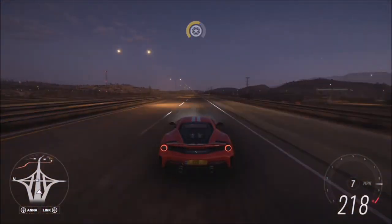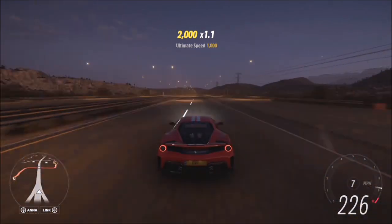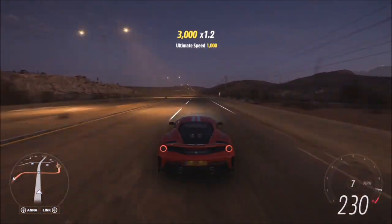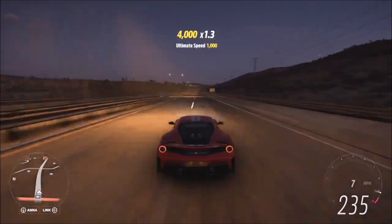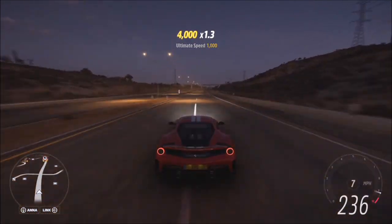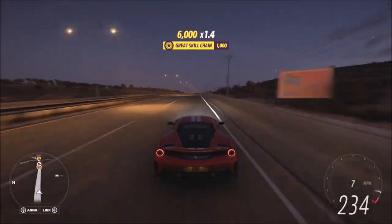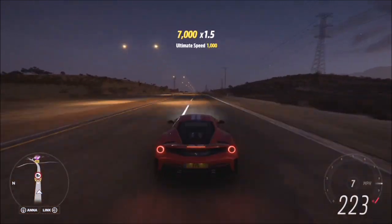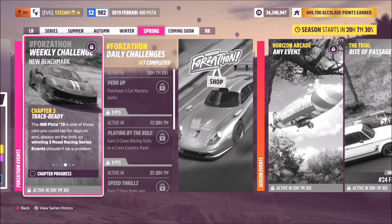For those who don't know, an ultimate speed skill is when you're hitting speeds above 190 mph. It will pop up with 'ultimate speed' — preferably over 200 — and just hold it there. As you can see here, I'm already on the third ultimate speed skill in a matter of 15 to 20 seconds, and to get five of them it literally takes 30 seconds. Super quick, super easy challenge, and the tune should help out there as well.